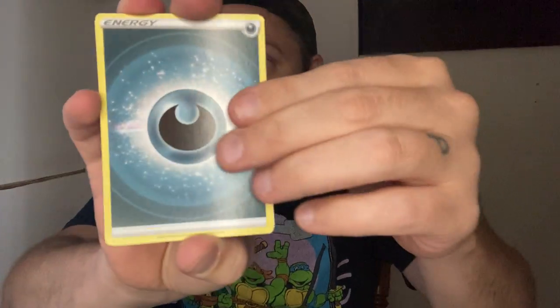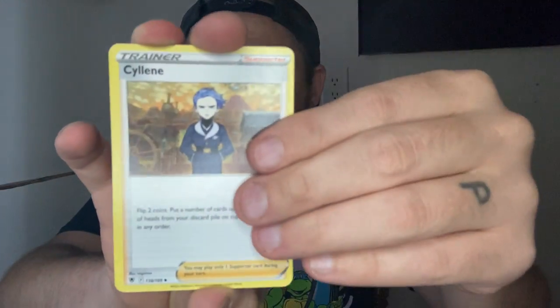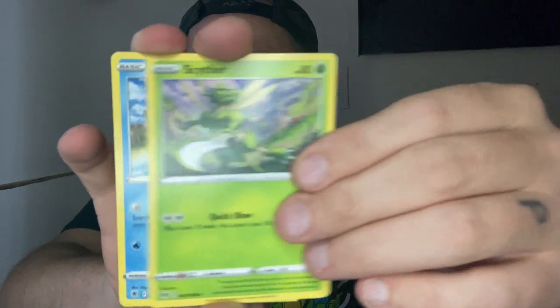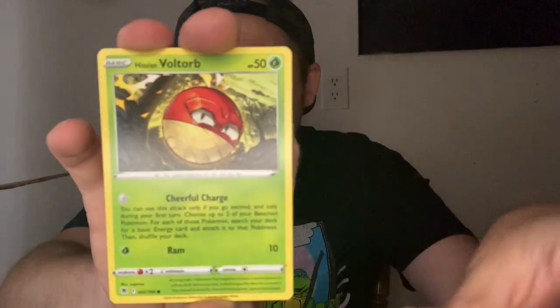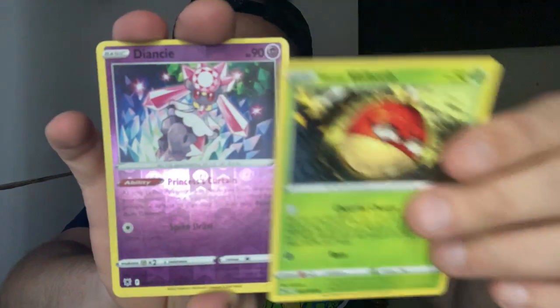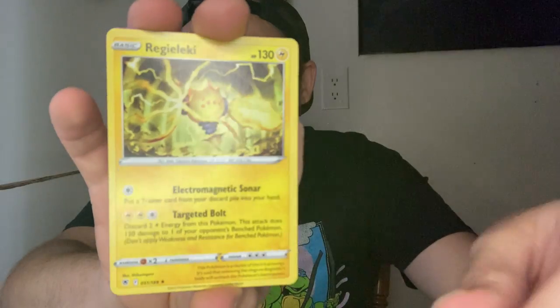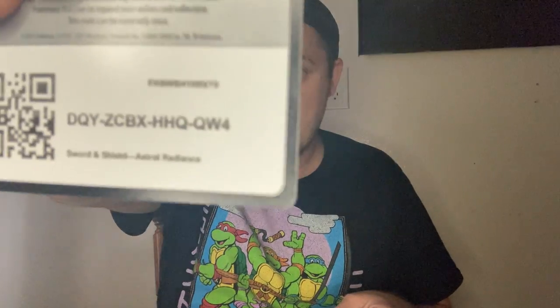Let's get into the next Astral Radiance. After this one I'll give you the code cards — I forgot. Darkness. Yanmega, let's get it. Teddy Ursa, Scyther. Can we get a hit? We can't get a hit. Poop. Here's the code card — happy birthday. Happy New Year's.